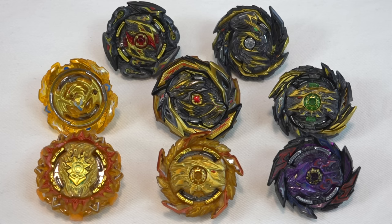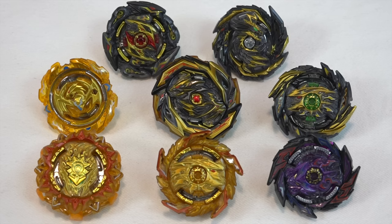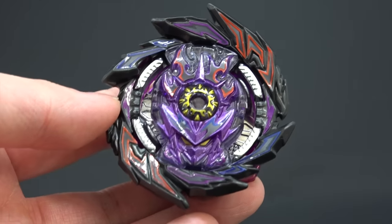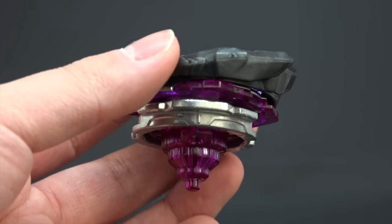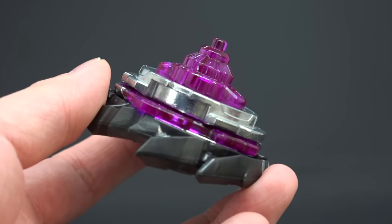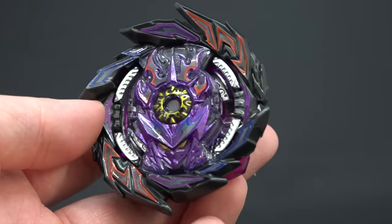It felt like there were extra stickers this time around, but the end product is pretty good — all the gold and stuff, it's better than I thought. When we first saw pictures we were like 'yeah this might be one of the worst boosters,' but they look pretty cool. We get another Lucifer chassis, so that's nice. That iconic pink rubber from the 2D chassis is now in this orangey color, so that's pretty sweet.